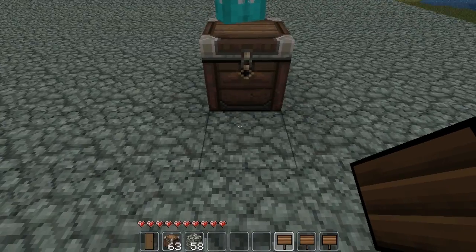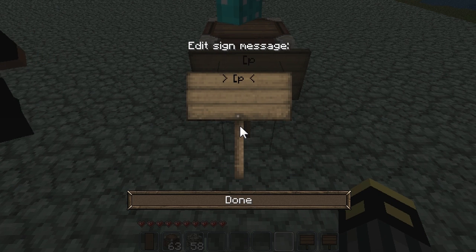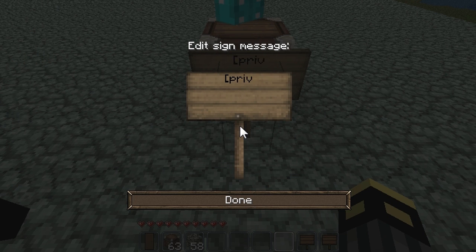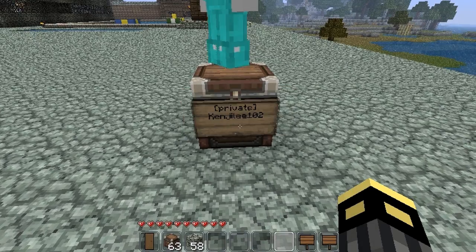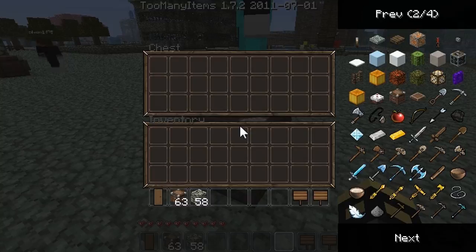I put down a chest here, and now what you gotta do is start with a bracket, then 'private', then a closing bracket, and don't do anything else — it should put down your name automatically. So now only I can access this chest.